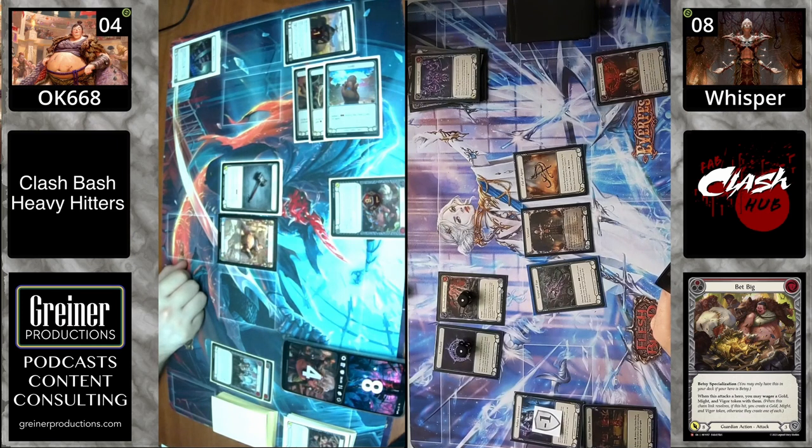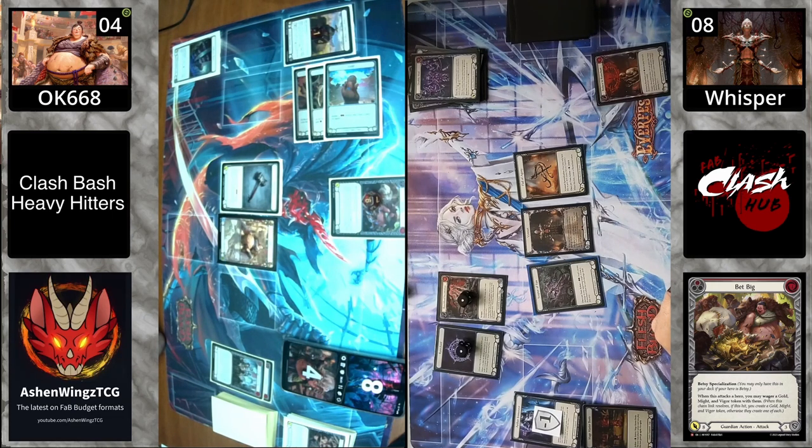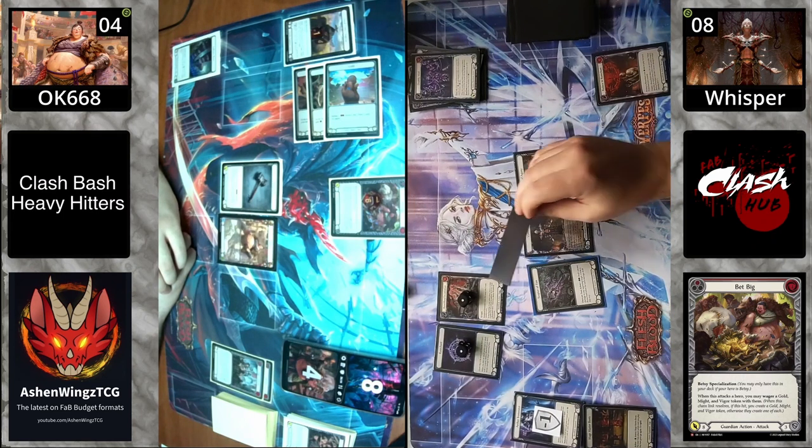If you don't respect this, this could be possible death right here. Betsy is trying to set up for the next turn with Chapeau, the gold, the vigor to make her forecast stuff be played off one blue, and the might to buff up cards like Concuss. Every one of those tokens is very valuable to this Betsy.